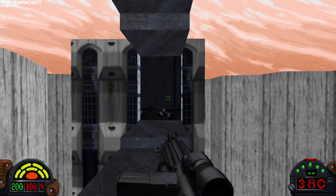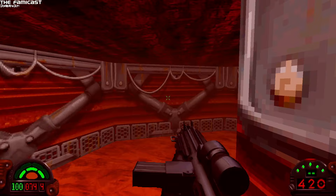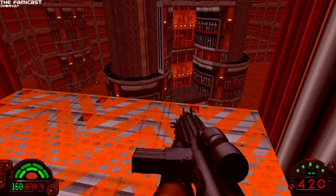In terms of frame rate, Night Dive Studios targeted 60 frames per second in this version. In my testing, the game consistently met this target. However, Digital Foundry found that the game can sometimes dip a few frames below the intended target. It's worth noting that I mainly played with default settings, which had both anti-aliasing and bloom turned off, and those two settings appeared to be the root of the performance issue.